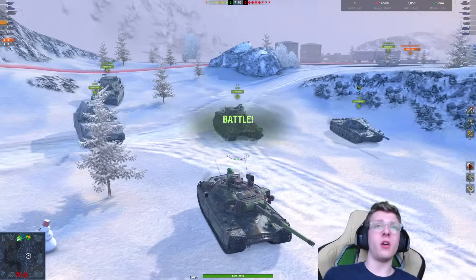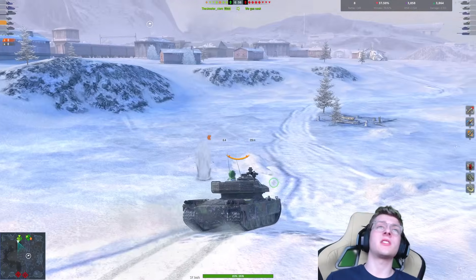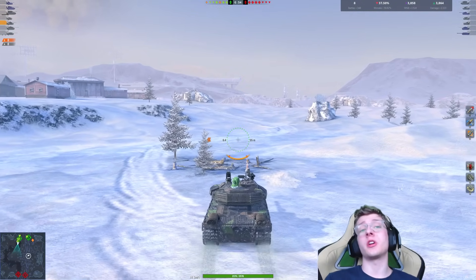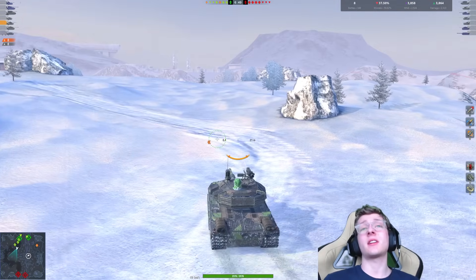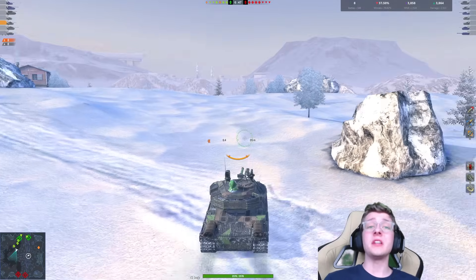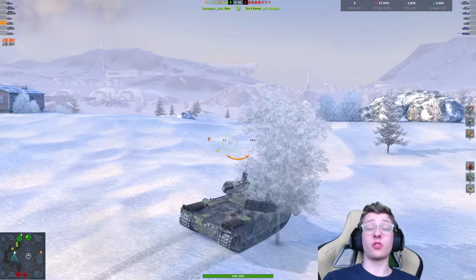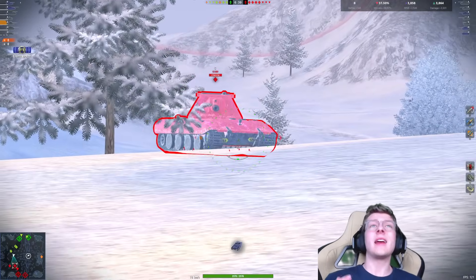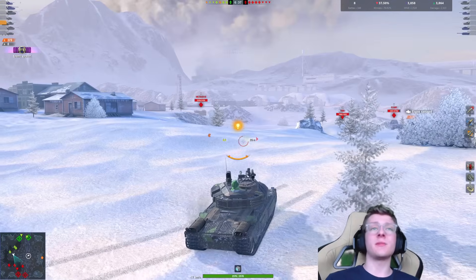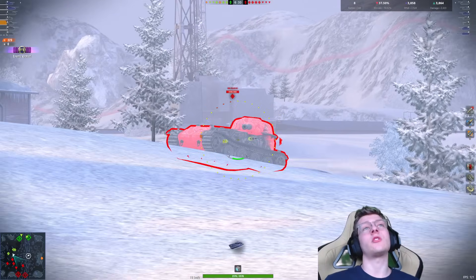On the other hand, if you use this vehicle properly, even if you go up against a tank which has a lot of alpha like an E100 or even tank destroyers, you have a lot of DPM. And if you run this tank correctly, especially with adrenaline, you can easily out-damage per minute even some of the higher DPM mediums. That's great. Plus, it has mobility, 10 degrees of gun depression, and a turret that is good enough to get the job done.